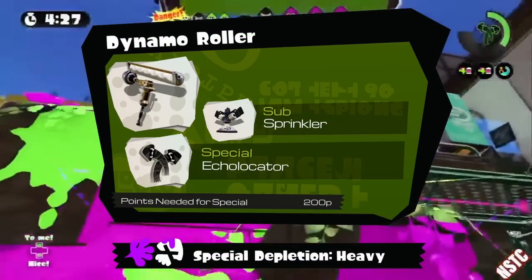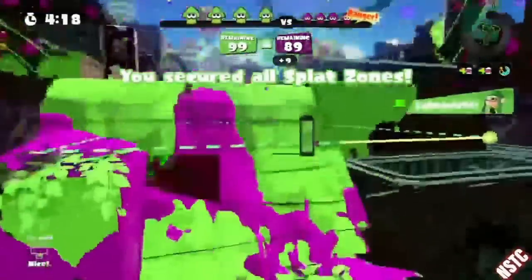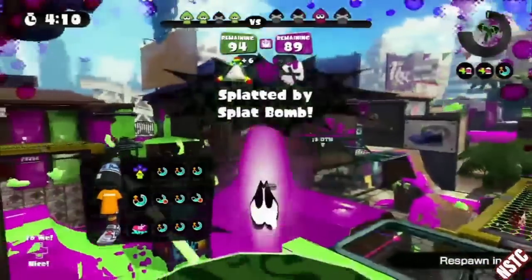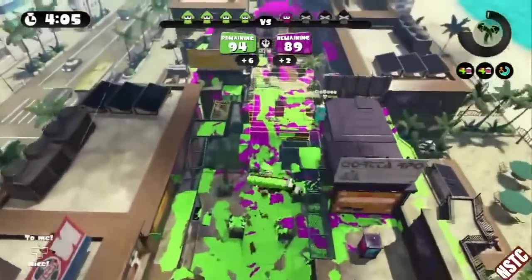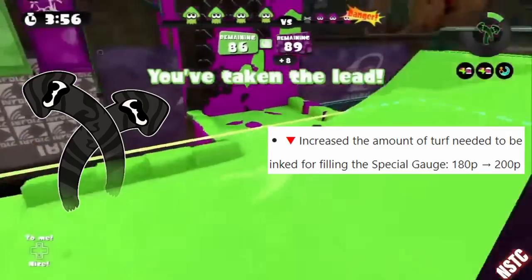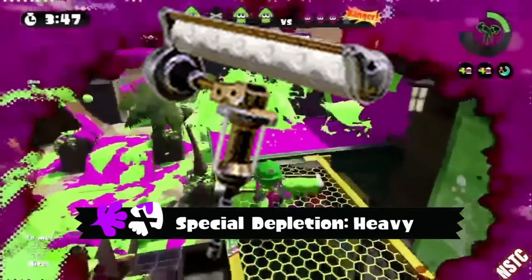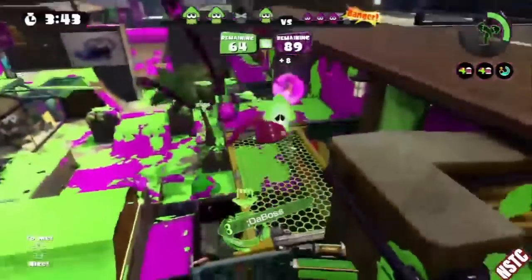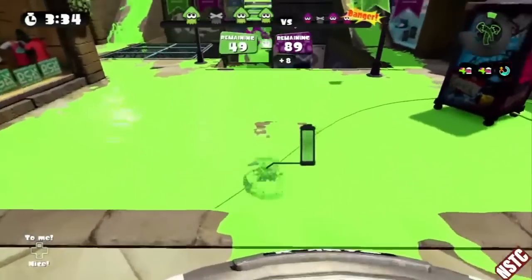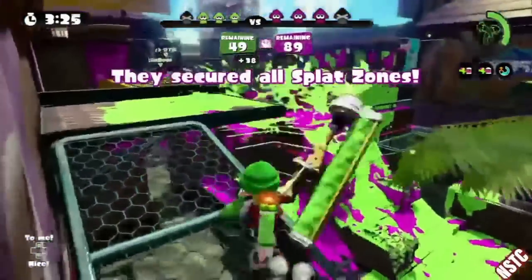Dynamo's vanilla kit comes with Sprinkler and Echo Locator — a very strong combination. Sprinkler used to be good at painting in Splatoon 1 because it didn't have its degrading paint modes, and Echo Locator is great on Dynamo as it allows an instant ink refill as soon as you activate it, as well as instantly locating the entire enemy team. This kit was so good that it was the sole reason Echo Locator was globally nerfed from 180p to 200p, and the Dynamo was given heavy special depletion, losing 75% of its special gauge on death.